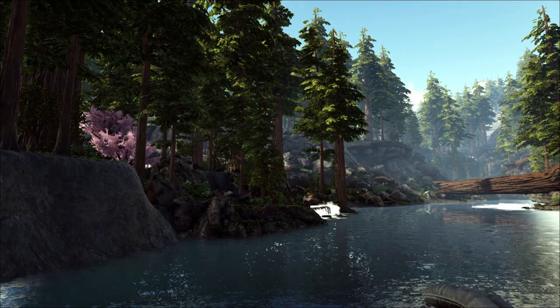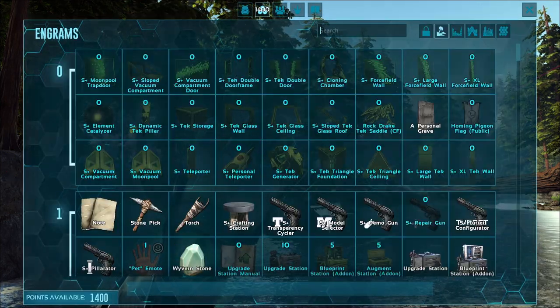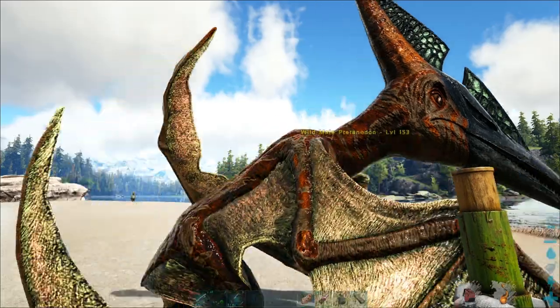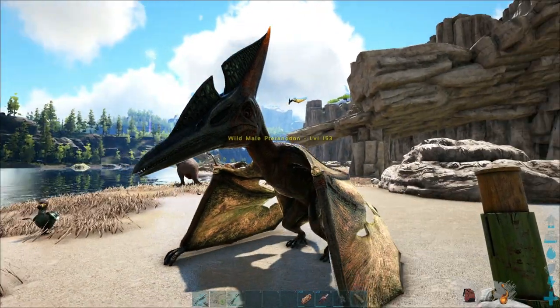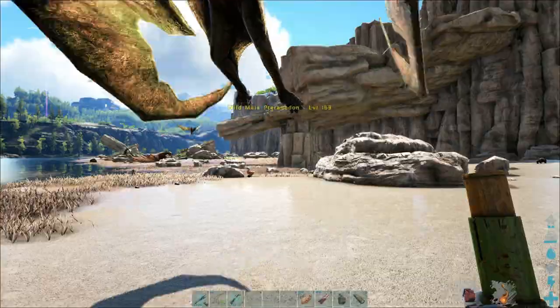To build a spyglass, you're going to need to find two crystal. But if you don't want to spend the time finding crystal, you can proceed with the taming mission without a spyglass. If you do decide to go spyglass-less, you can just wait for one to land — they're not spooked by you, so you can just walk up to it, get real close, and see what level it is that way.